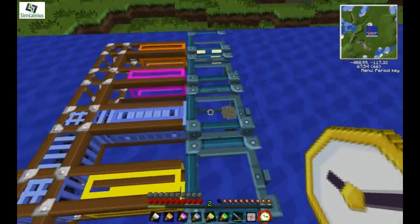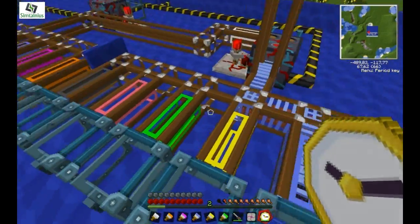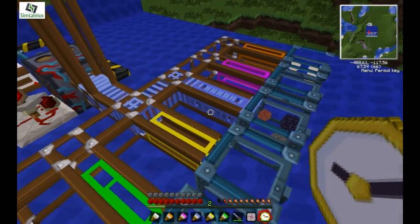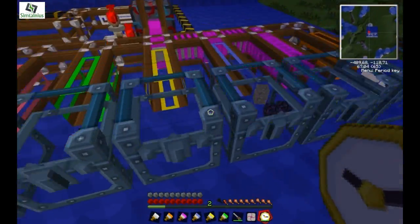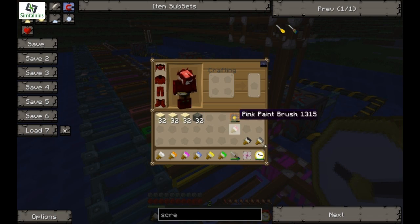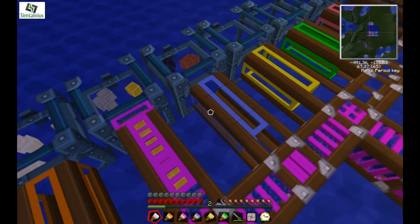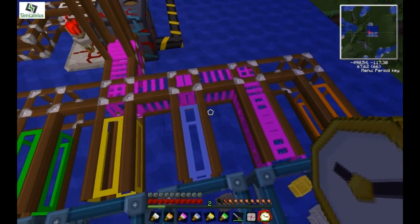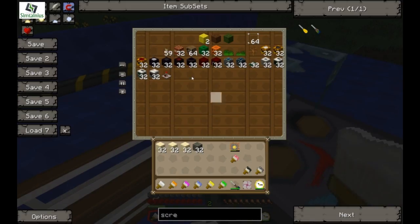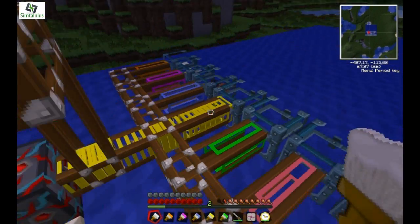This is gonna sort all the items into the chests that I want. I'm gonna be explaining a bit how it works, and then later I'll make a full tutorial on exactly what needs to be done to make this. I think after I've explained it, it should be possible for everyone to make one. Right now we can see how the items in here are depleting, going to the different sections where they're supposed to.